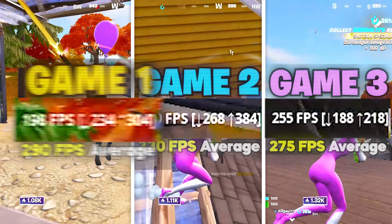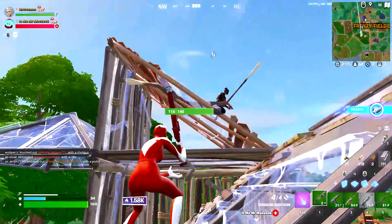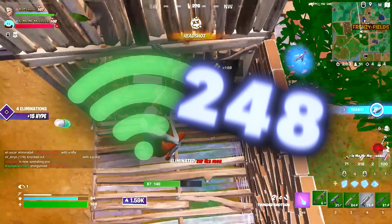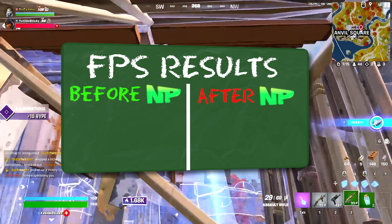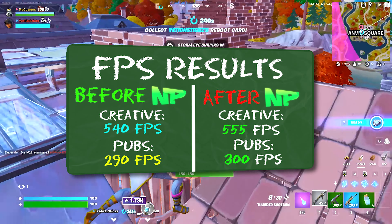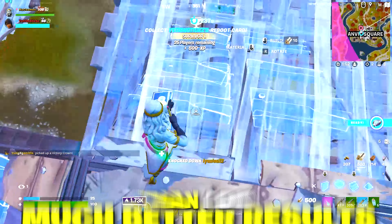The next thing I did was hop into pubs to see if NoPing would also boost my FPS. I first played three matches without the FPS settings on, and across three games my average FPS was about 290. Then after turning on the FPS boost settings and playing three more games, I went from 290 FPS on average to 300 FPS on average.